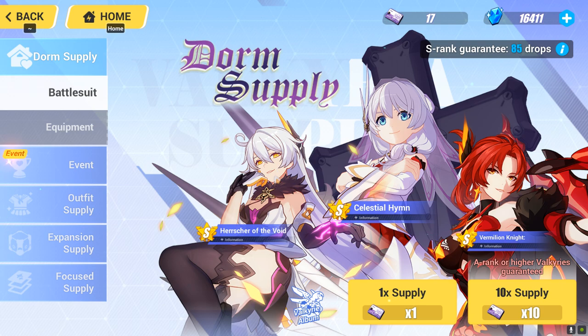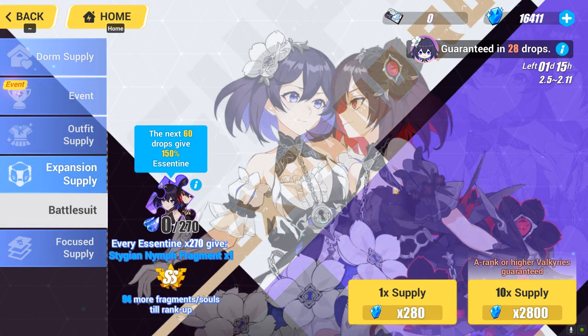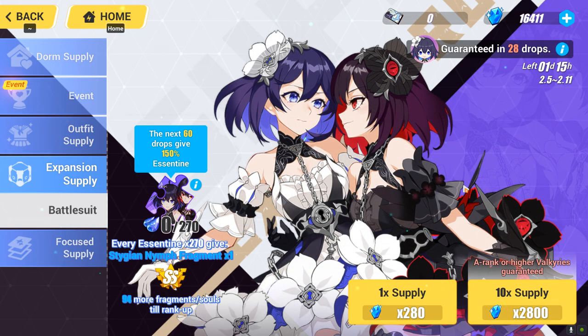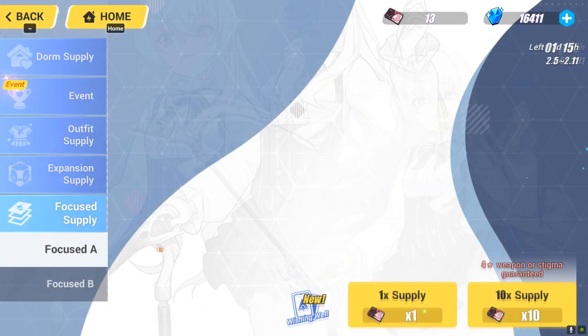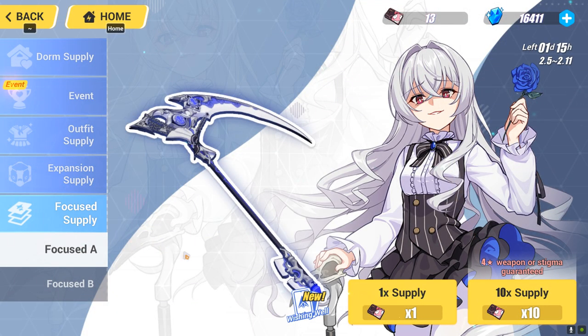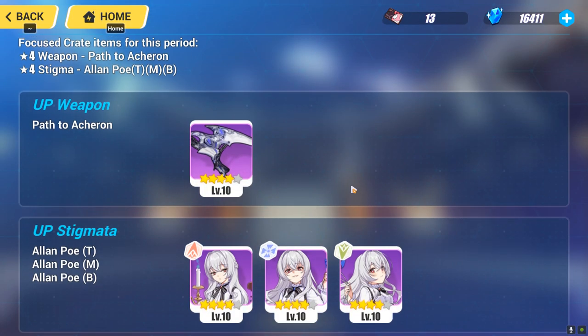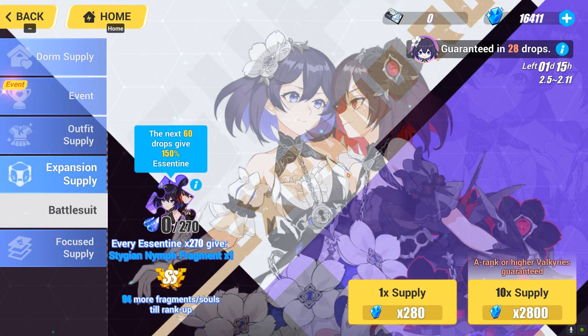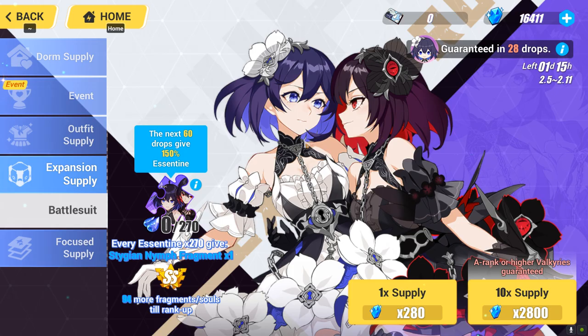In conclusion, only spend tickets in the dorm supply until you get one of the S rank Valkyries, and after that spend all your resources on the expansion supply and the focus supply. I would recommend getting the character first before getting equipment, because there are many free-to-play options available. You don't exactly need those weapons for the character to function in many environments. There are four equipment pieces to pull versus one character, so the character is definitely more worth pulling first.